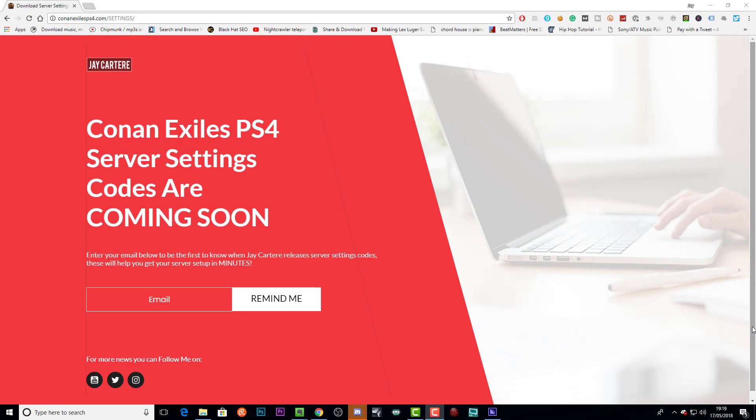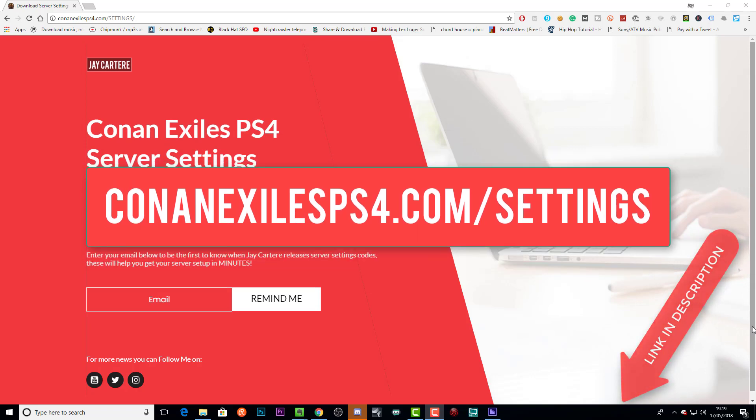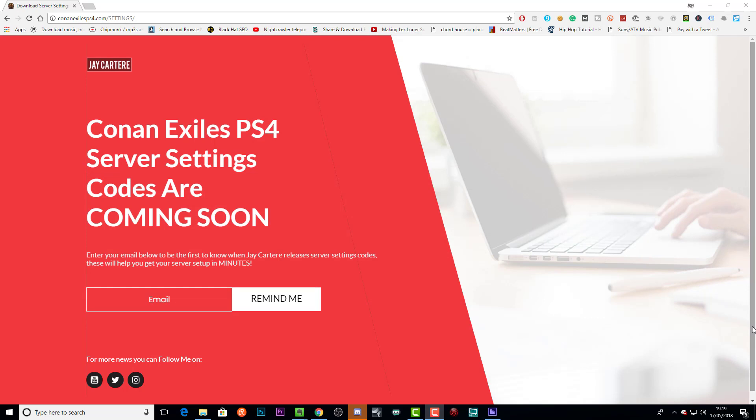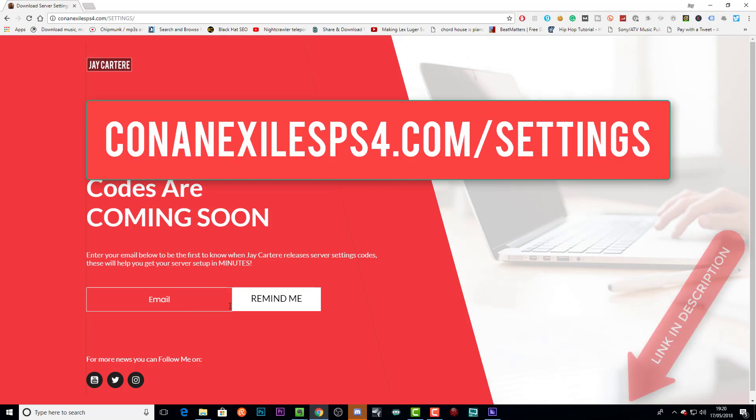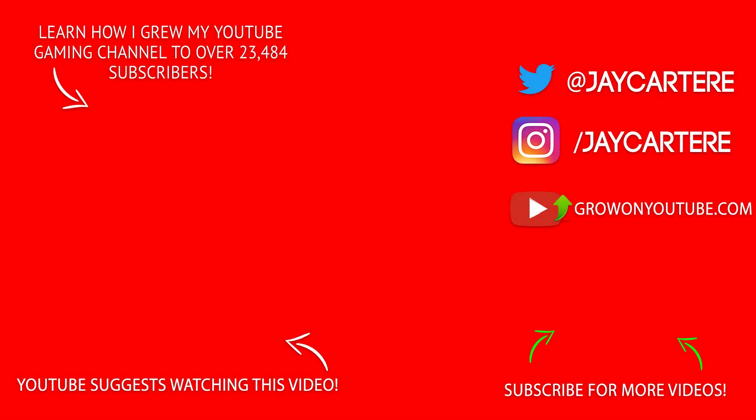If you want to get your Conan Exiles PS4 server set up in minutes, go to ConanExilesPS4.com/settings. You'll be able to download server settings codes that you can copy and paste into your server to get up and running ASAP. The server codes aren't out right now at the time of recording this video, but they should be going up within the next few weeks once I test them. When you get on the page you'll be able to enter your email to be notified when the codes are released.